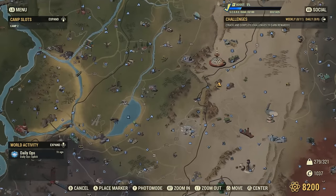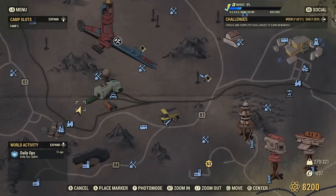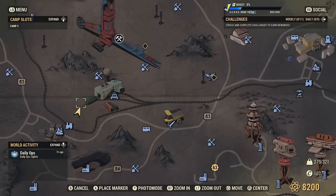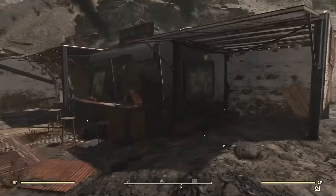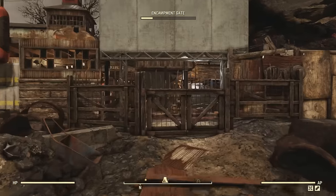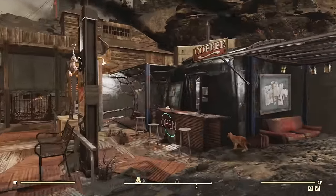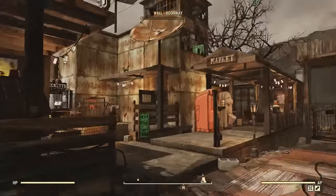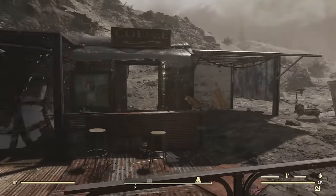This next camp location I feel like I need to add into this video just because it is a great location, and it's also another one where it's like you have a pet cat. Except this time it's not going to be multiple pet cats. Down here in the Ash Heap, right above Welch Station, you can find a cat named Mergle here. And yeah, you can actually build around this cat, so it's like you have a pet cat at your camp. You can place your camp here and build around Mergle — he's like your very own pet at this camp.